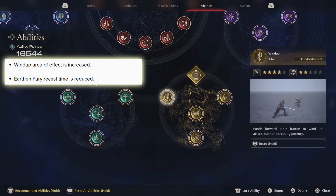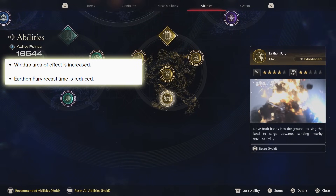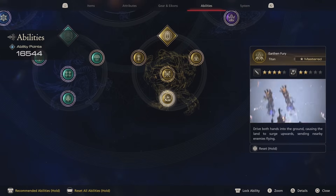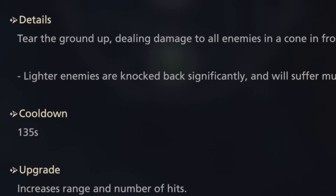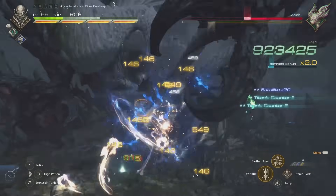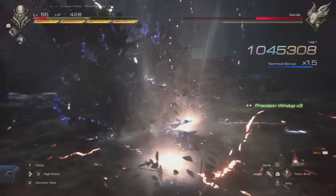Looking at Titan, Wind Up's area of effect has been increased. The big one is Earthen Fury — his ultimate — which is getting a cooldown reduction. Right now this ability has the longest cooldown in the entire game for a really odd reason. The damage is great against larger targets, but against smaller enemies you won't get much use. At a whopping 135-second cooldown — almost 2 and a half minutes — there is never a reason to take it into fights. You can literally cast 2 Giga Flares before the Earthen Fury cooldown resets. I hope they bring it on par with other ultimates.